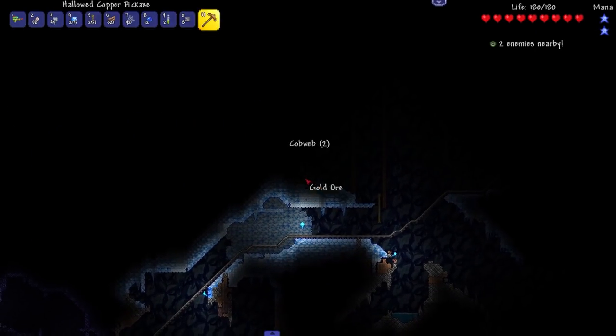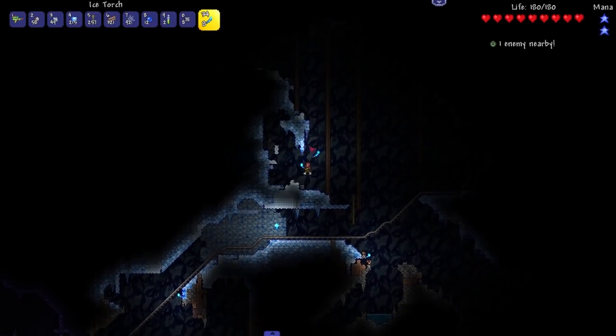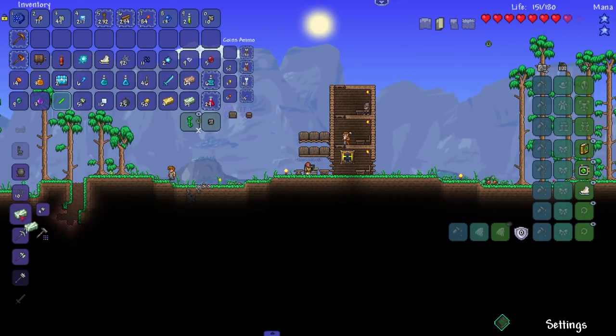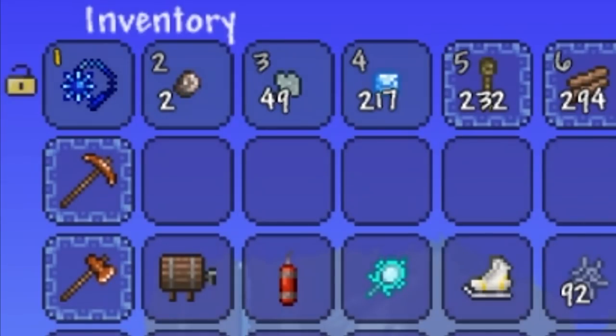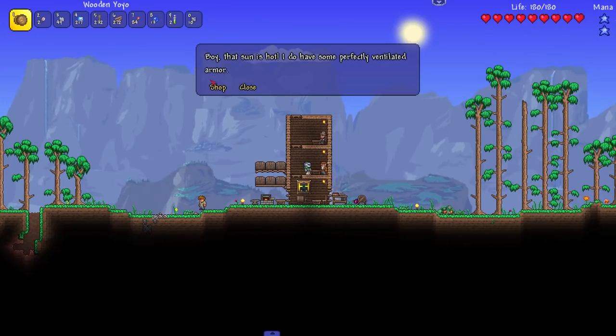They gave me the water gun AND the slime gun - what else can they give me? They can't give me any other useless weapons like that, they gave me both of them. Tungsten going - boom! That's enough for like two armor pieces, I can make a helmet and a chest plate. That's a bunch of defense right there. Mildew leggings and wooden yo-yo - hilarious game.